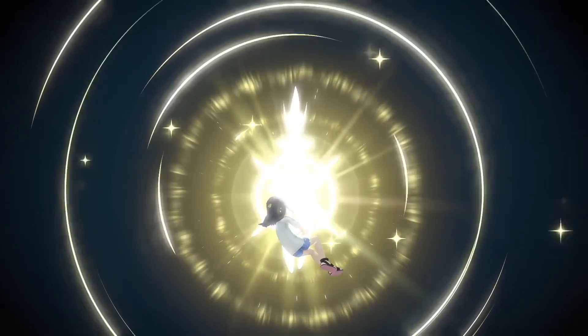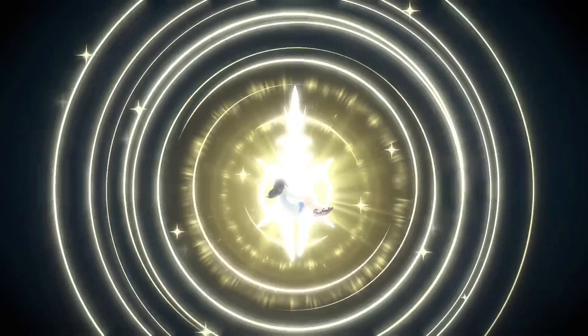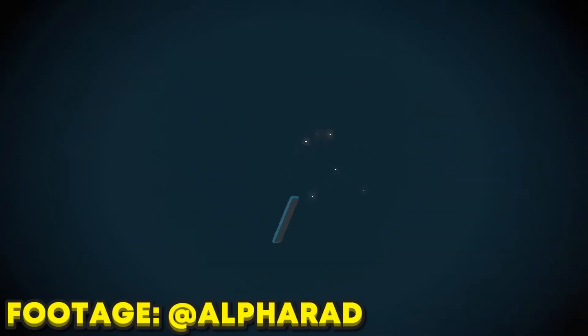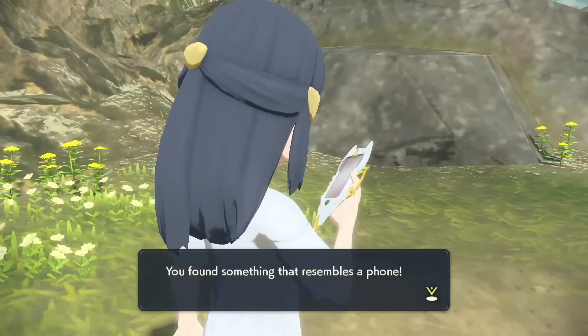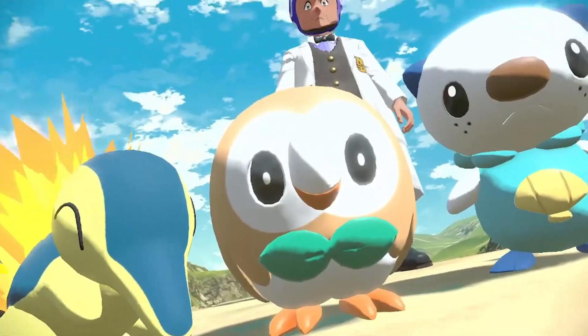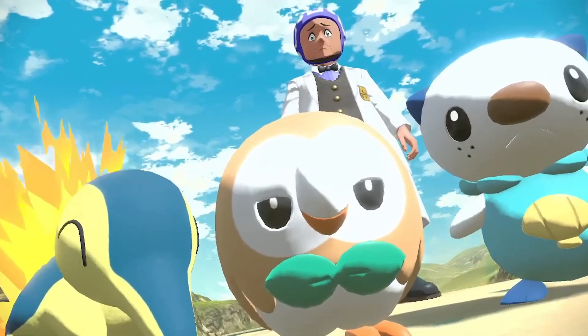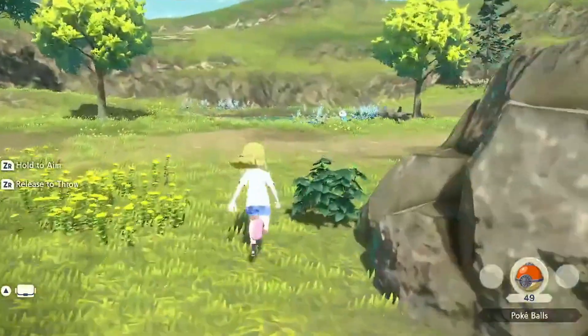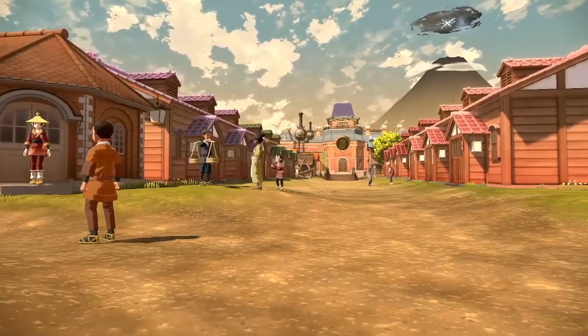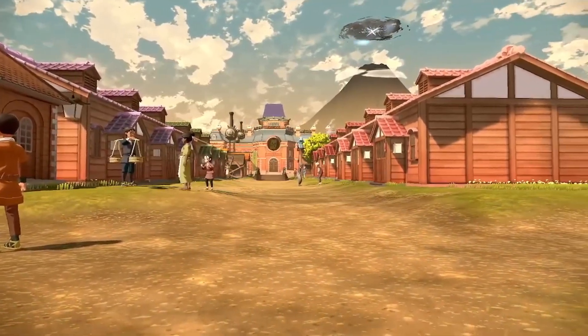Pokémon Legends Arceus starts off by being isekai'd into the past by none other than Arceus, who steals your iPhone to communicate with you — 'God, I need some help. Can you please bring me my iPhone back?' Once your iPhone is stolen and replaced with the Arceusphone, you'll get teleported in front of the region's professor, who wants you to catch the starter Pokémon that were let loose nearby, followed by a trip to Jubilee Village, which is the hub for pretty much everything you need to do in the game.